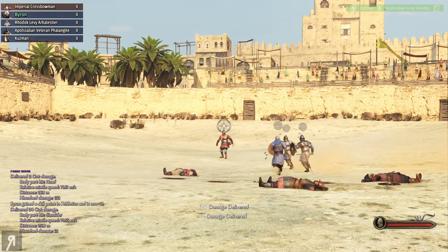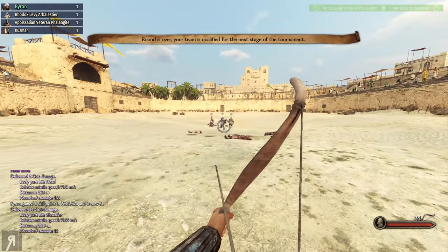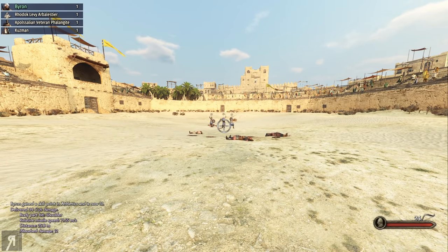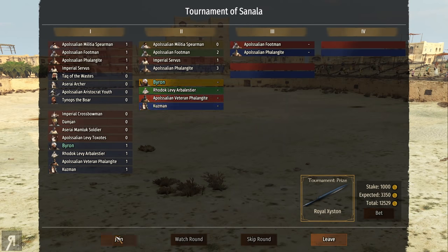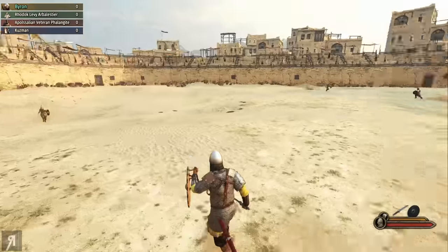Two damage — headshot. Why was I able to do two damage with a headshot but then 34 damage to his shoulder? I have no idea — maybe I released the arrow at the best time or something along those lines. We were able to get through to the next round.